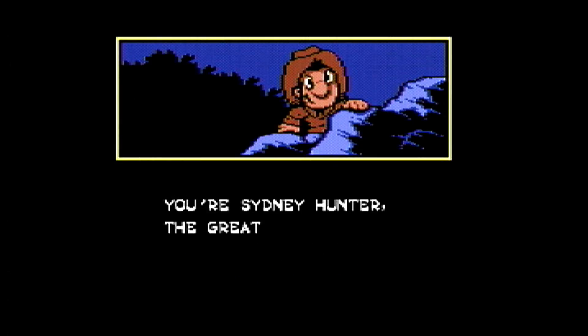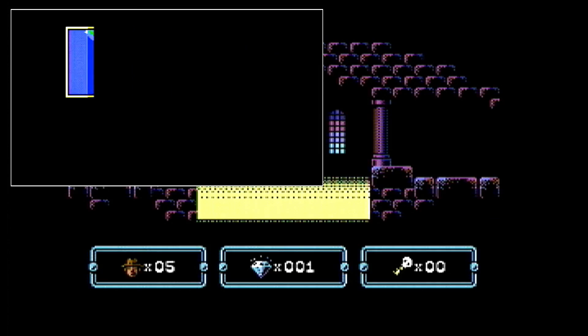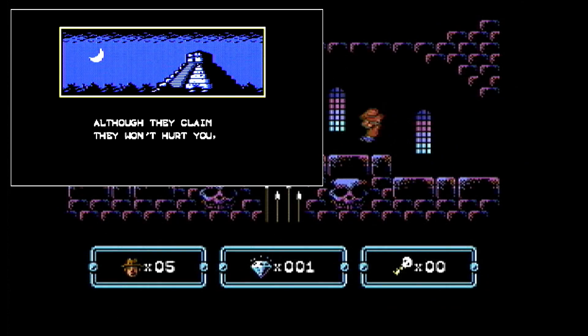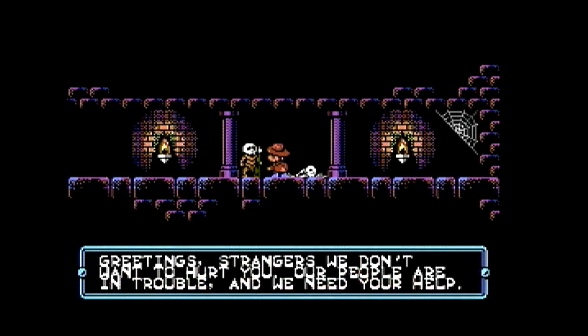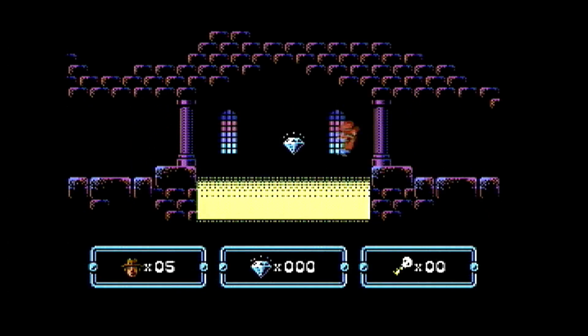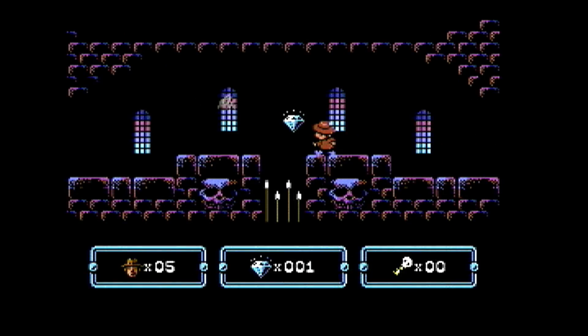When the game begins, you will notice your lives remaining on the bottom left, diamonds collected in the bottom center, and keys collected on the bottom right-hand portion of the screen. You start the game speaking to one of the village elders, who is asking you to help find the way to the sacred doorway which leads to the ancient Mayan city. After accepting the challenge, you will quickly realize you are at the top of a maze and must travel down at least nine levels to make your way out.